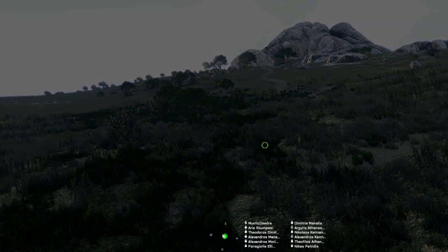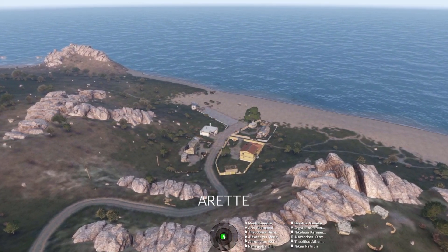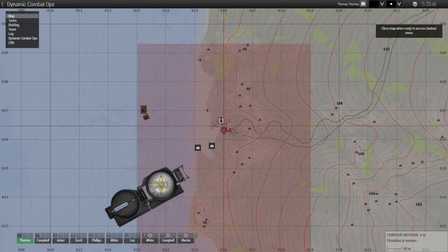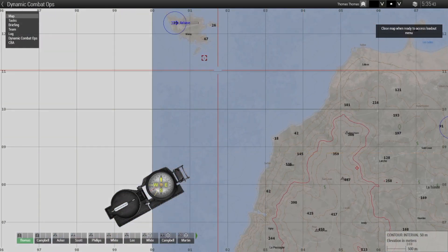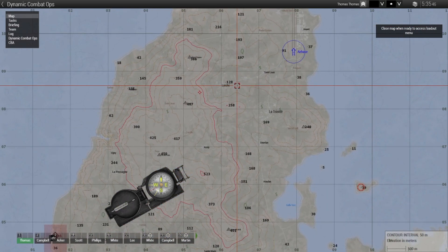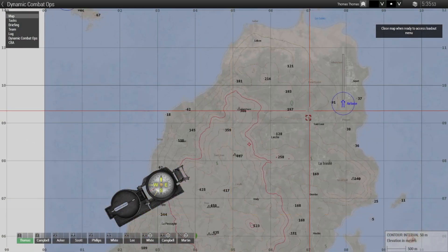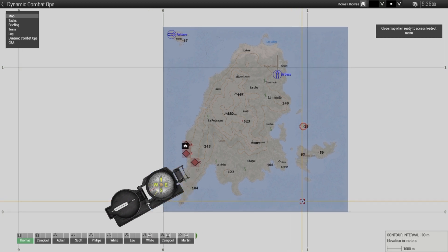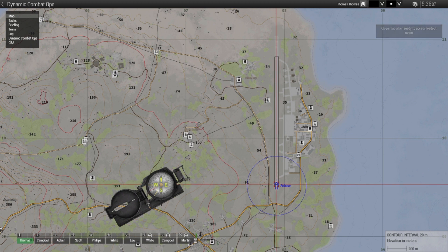Most scenarios and missions you can get off the Steam Workshop are not random — they're very scripted, the same mission you can replay over and over. Dynamic and persistent scenarios are few and far between unfortunately. The map we're on is Malden by the way, which as far as I know is free — everyone should have access to it, though I think it might be part of Tac Ops or Laws of War.